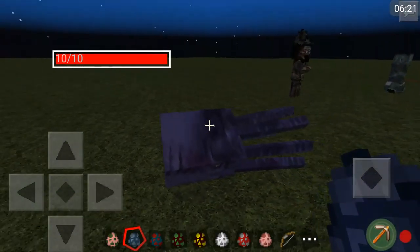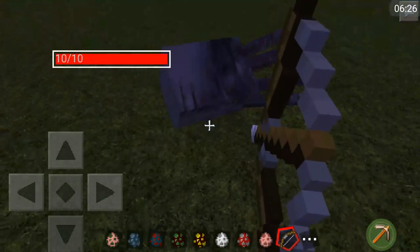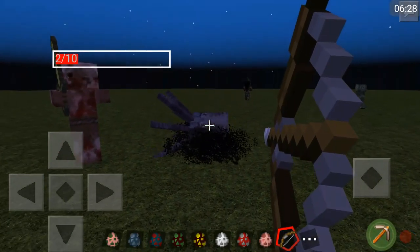Here we have a slime — looks mostly like the regular Minecraft slime, except it's clear, you can see through it. It just looks pretty cool. Skeleton here.